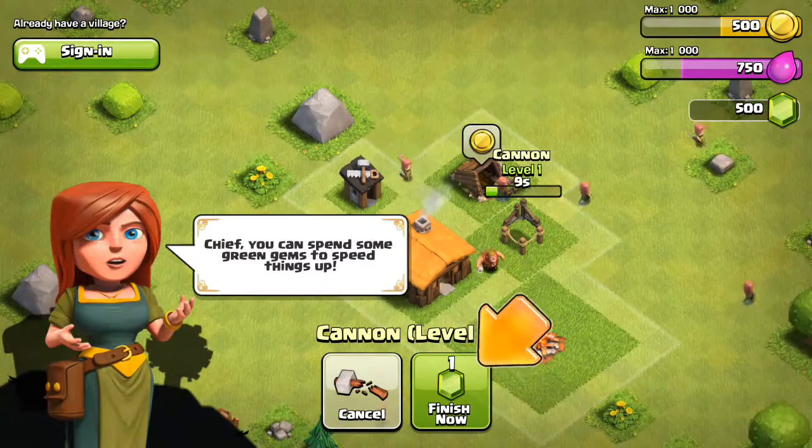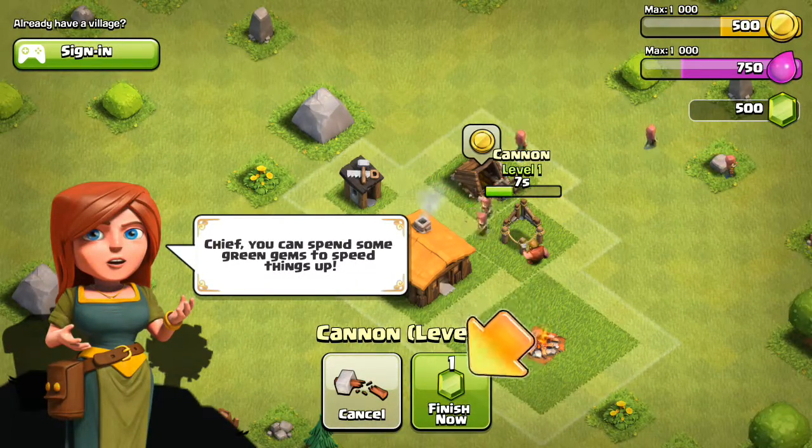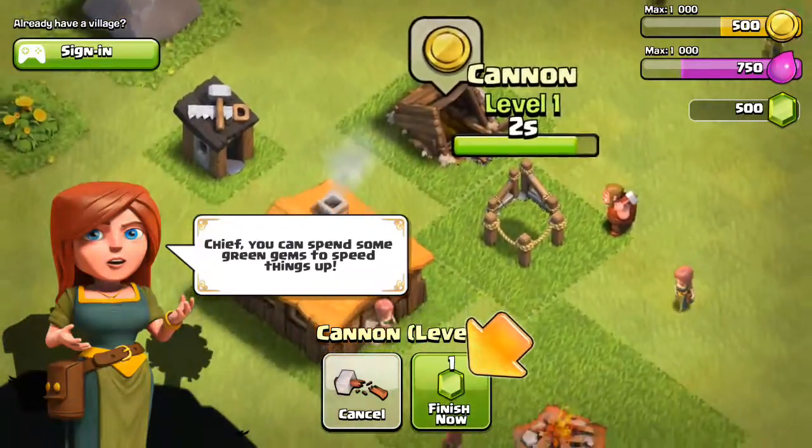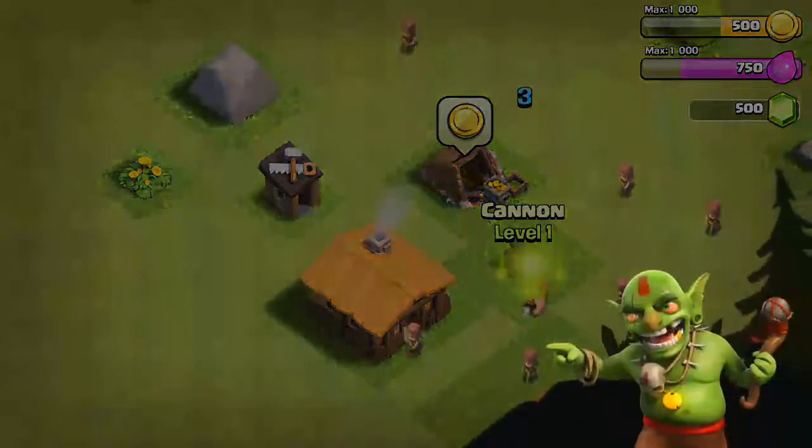Sure. You can spend some green gems to speed things up. What if I don't want to spend any green gems, huh? What if I'm a rebel? What if I'm a rebel — I want to preserve my gems?